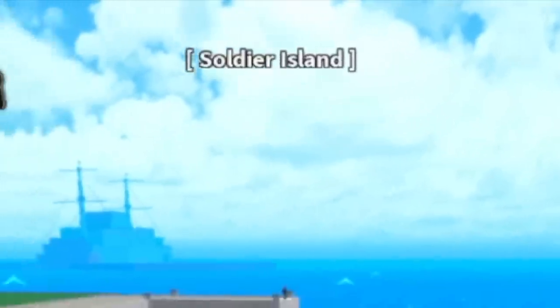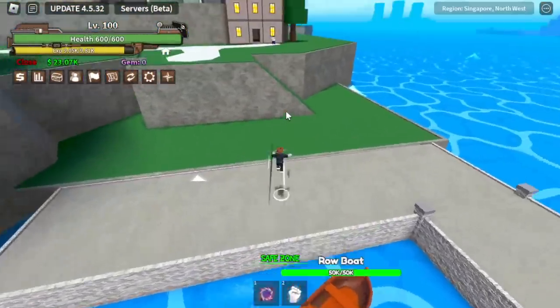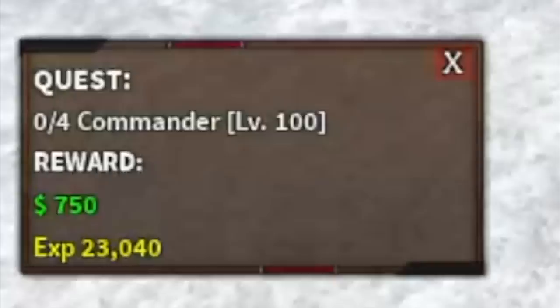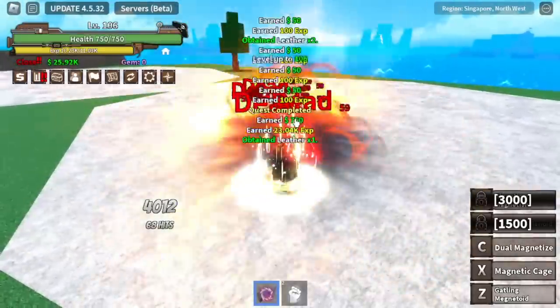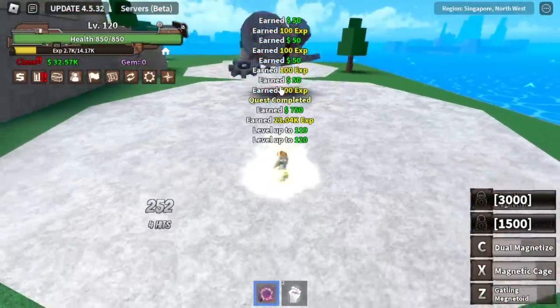At level 100, we're going to head to the Soldier Island. First, we're going to target mobs here. Also, this is the area where you can buy the Zoru skill trainer for 50,000 bellies. Target the commanders — just one Z skill, you don't need a combo to defeat them. Grinding here until level 120.